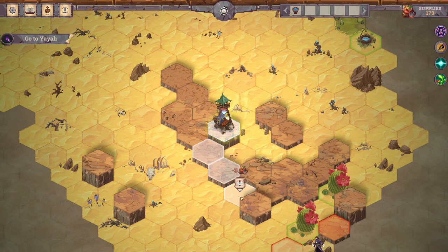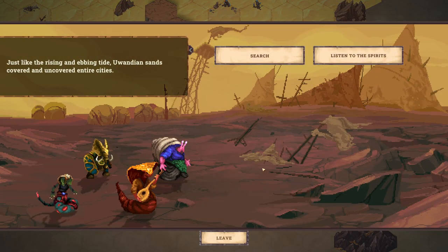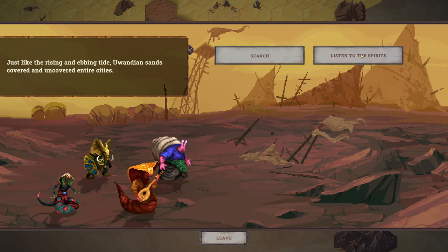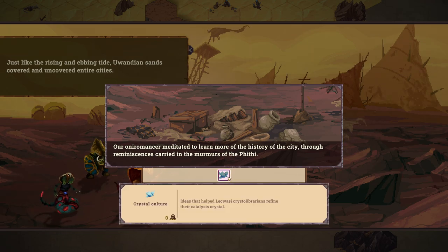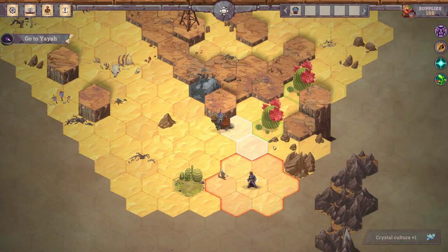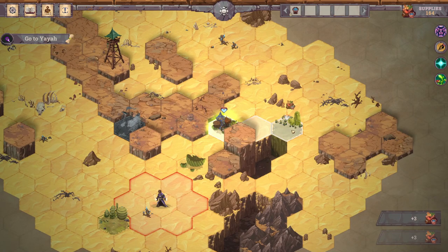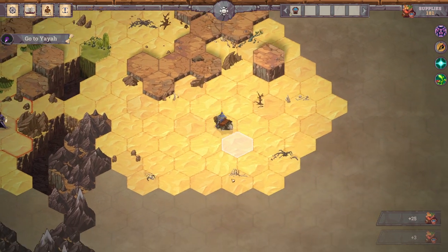Watchtower — I'm assuming this gives us map reveal. It sure does. Quests of some sort down there. Just like the rising and ebbing tide, Uwandan sands covered and uncovered entire cities. Our Oniromancer meditated to learn more about the history of the city through reminiscences carried in the murmurs of Fiti — Crystal culture. They move; I was wondering what was up with that. Are they ever going to cause a problem for us and walk our way? For now let's just head down.